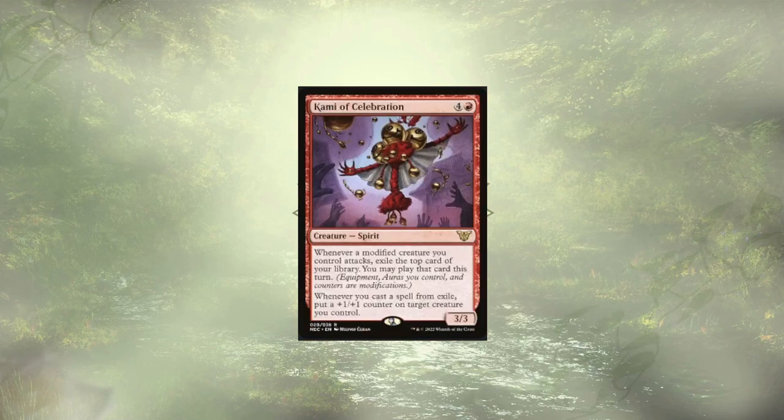Kami of Celebration brings in another powerful spirit and works well with Whispered Hopes as well as our commander, allowing them to fuel each other. We're passing out counters to exile cards, to cast them, to pass out counters — and round and round we go.